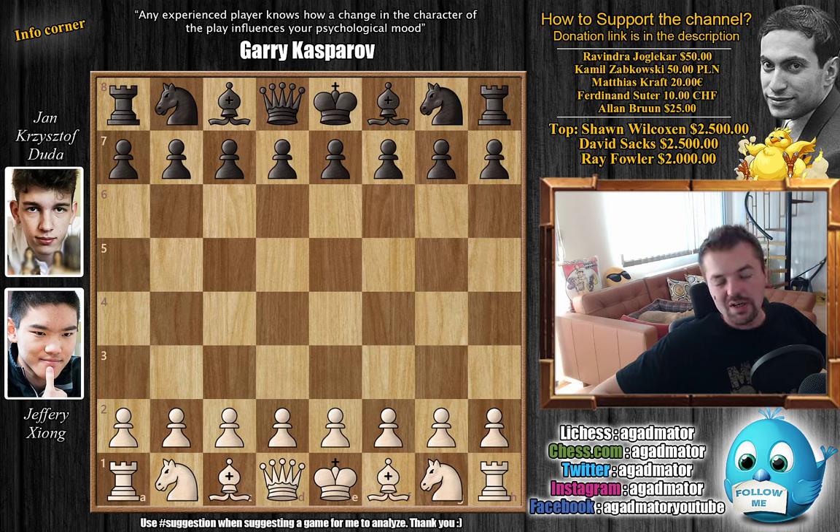Hello everyone and welcome back to the 2019 FIDE World Cup. It's Jeffrey Xiong vs. Jan-Krzysztof Duda. In the previous game we showed Duda won a very nice game with the white pieces, and now Jeffrey has to win on demand if he doesn't want to be eliminated from the FIDE World Cup. A lot of you have already suggested this game and for a very good reason, so let's just enjoy it.